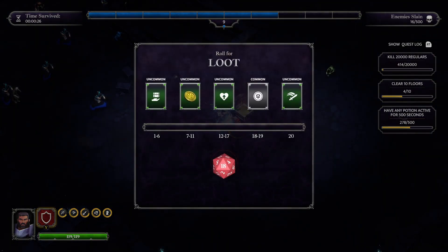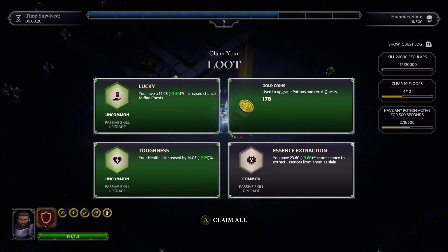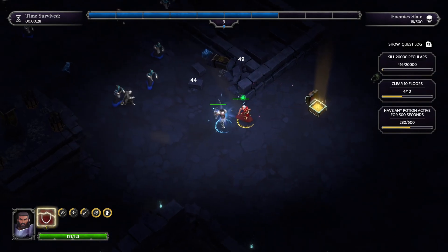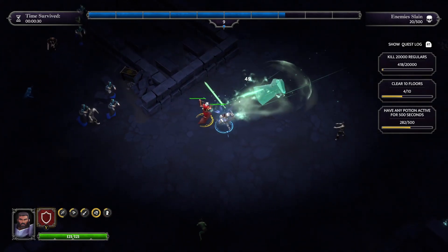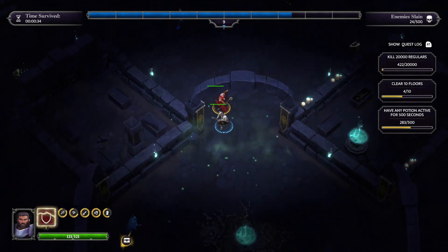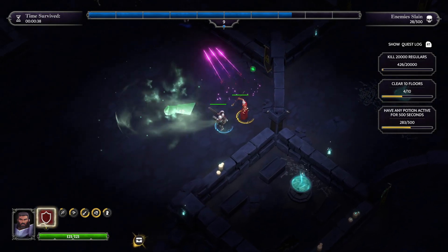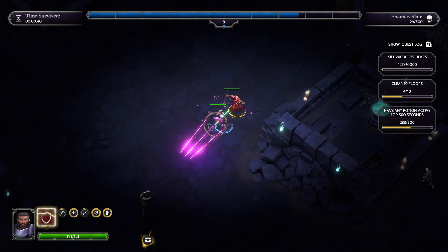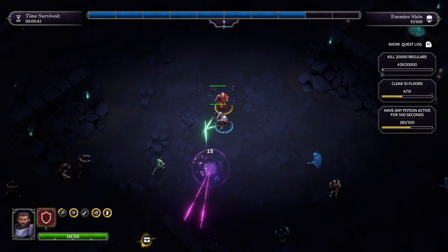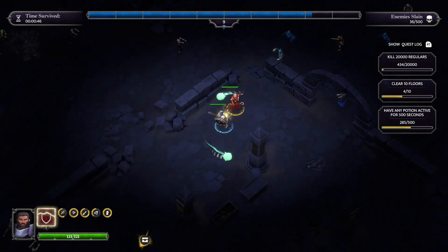I'll take an 18 — that's absolutely fine. Yeah, a bit of toughness as well — that's quite good. There are more chests on the battlefield than what you can see; it's just highlighting the nearest one to me, I believe. It's a speed boost — thank you very much.